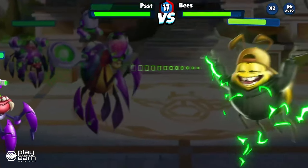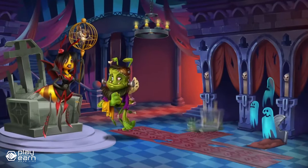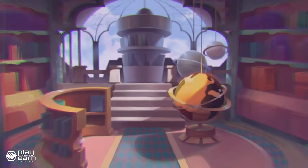If you win, you can steal some of their honey, but if you lose, you might lose some of yours. Harvesting missions are where you can earn honey, which is the game's currency. You can use honey to buy more bees, lands, items, and access other features in the game. You can also convert honey into HXD, which is the game's token that you can trade on the open market for other cryptocurrencies or fiat money.